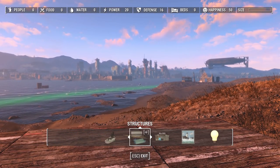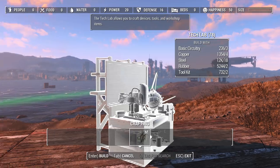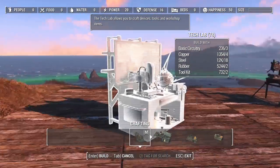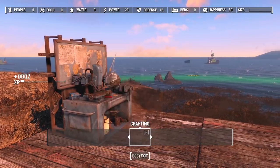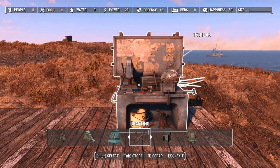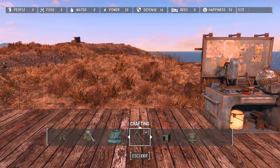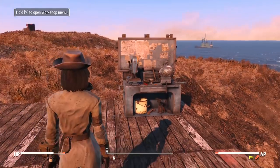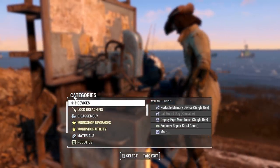First, we're going to the crafting menu of the workshop and you're going to want to build a Tech Lab. You should have all the materials for this. The toolkits you need, you should get those from the Root Settler in Sanctuary. If you've not watched the previous video, you might not have the stuff you need. The Tech Lab is used to craft things for your other workbenches.